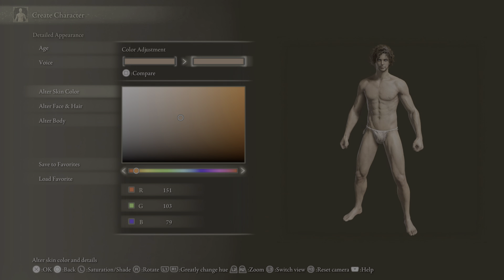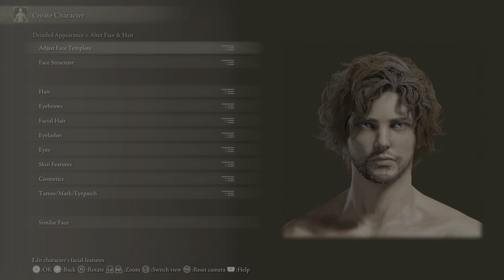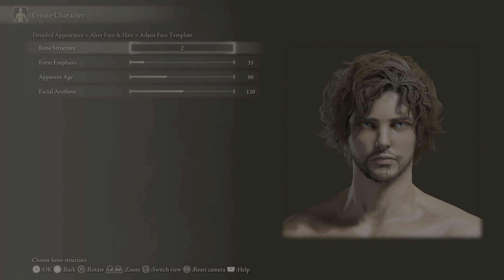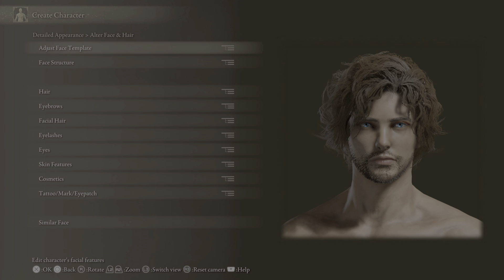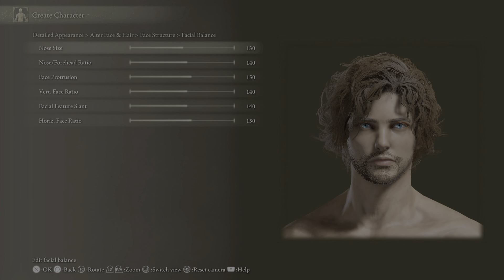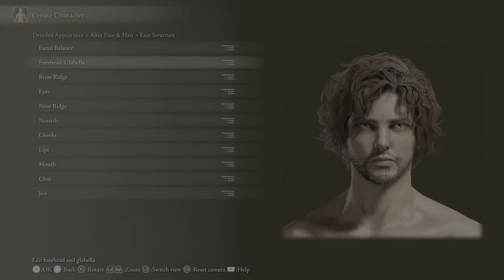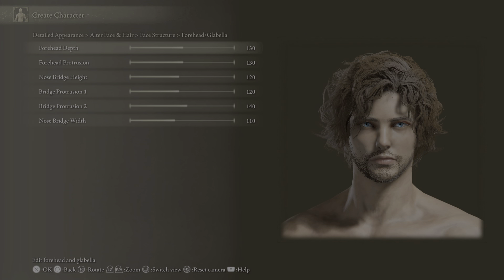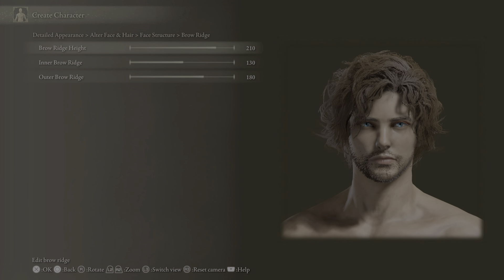This is my character's face. Face template 35 and 90. Face structure: facial balance 130, 140, 150, 140, 140, and 150. Forehead depth is 130, and so on: 130, 120, 120, 140, and 110. Brow ridge: 210, 130.